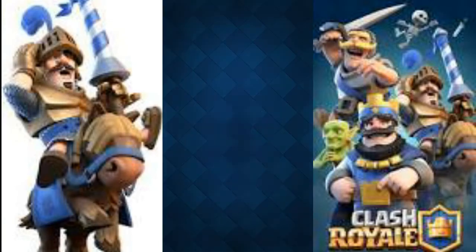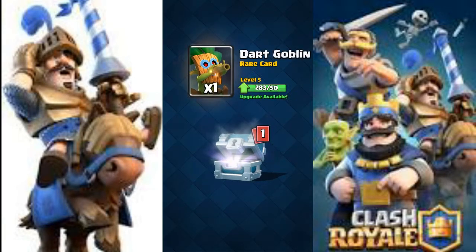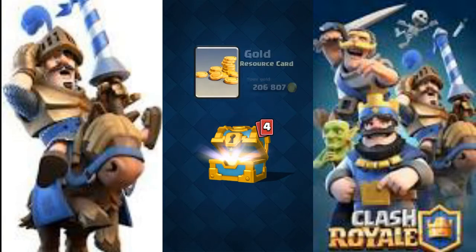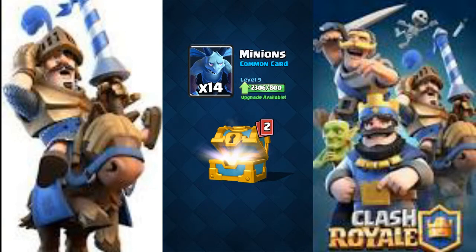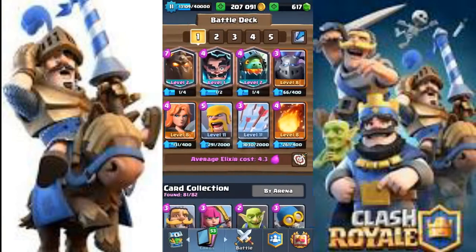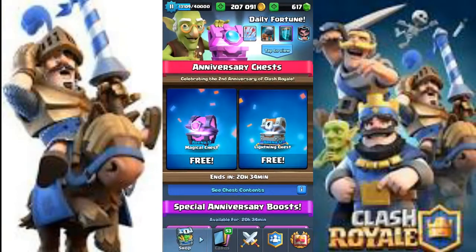Let's start with the silver chest. We got 97 gold, 1 dart goblin, and 13 ice spirit — not bad. Now the golden chest: we got 284 gold, 10 elite barbs, 14 minions, 16 spear goblins, and 4 zappies — not bad.